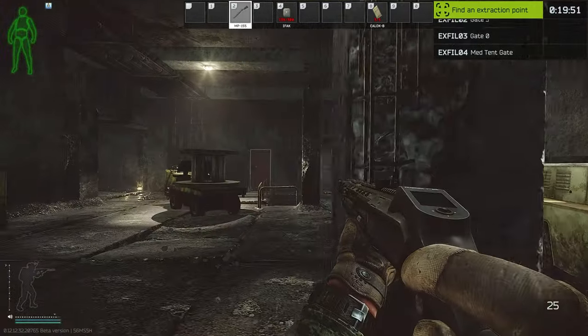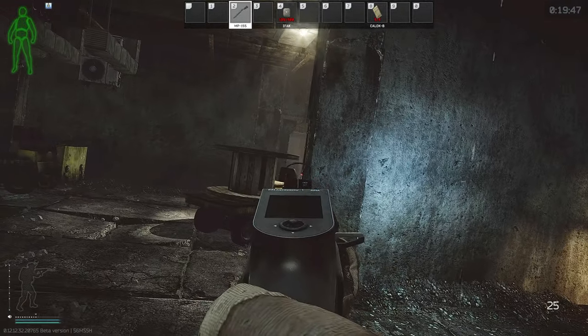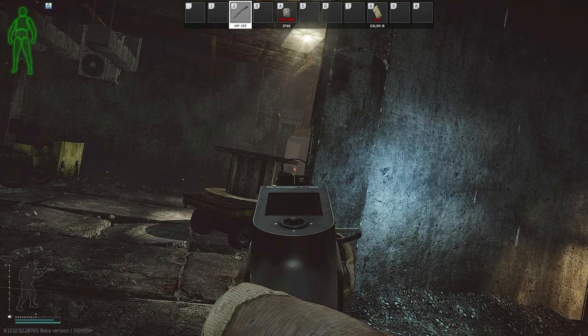When I spawn in at forklift, sometimes I like to step on this bench here to see if anyone is holding the other forklift. This also gives me a cheeky angle on people pushing my position.